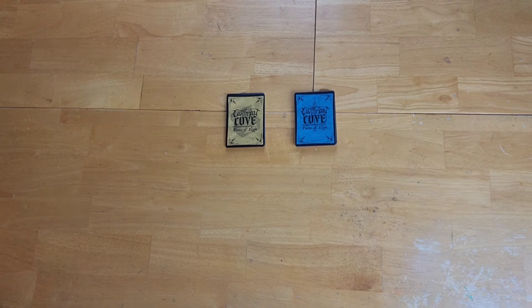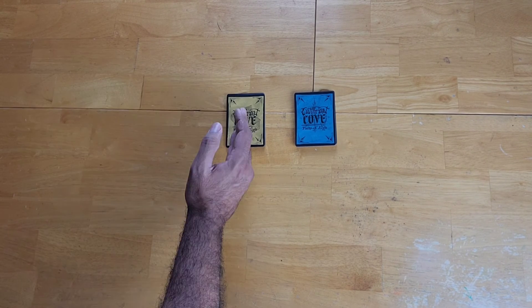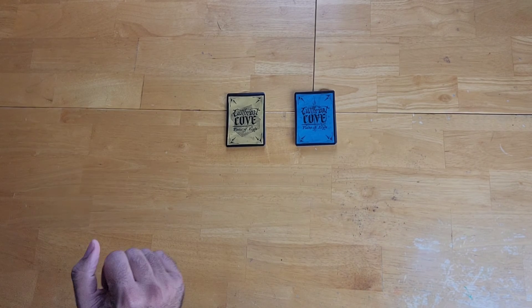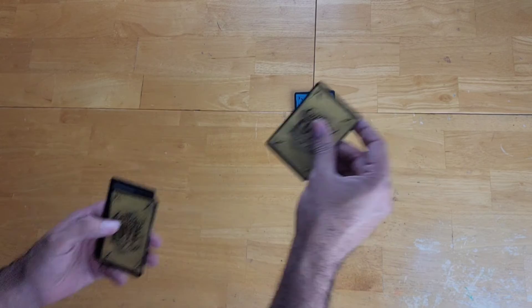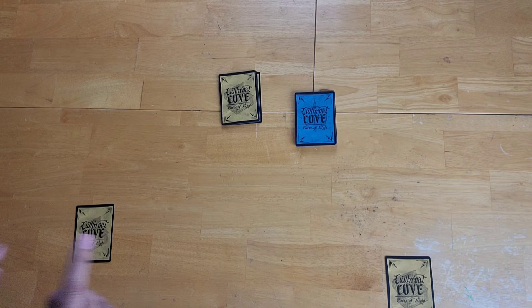And this is what the game looks like set up. You have two decks of cards: these yellow-backed cards, which are your chest cards, and your blue-backed cards, which are your event cards. At the beginning of the game, players will shuffle the cards and deal out one chest card to all players. For the purposes of this video, I'll be simulating a two-player game, although this game can play from two to four players.